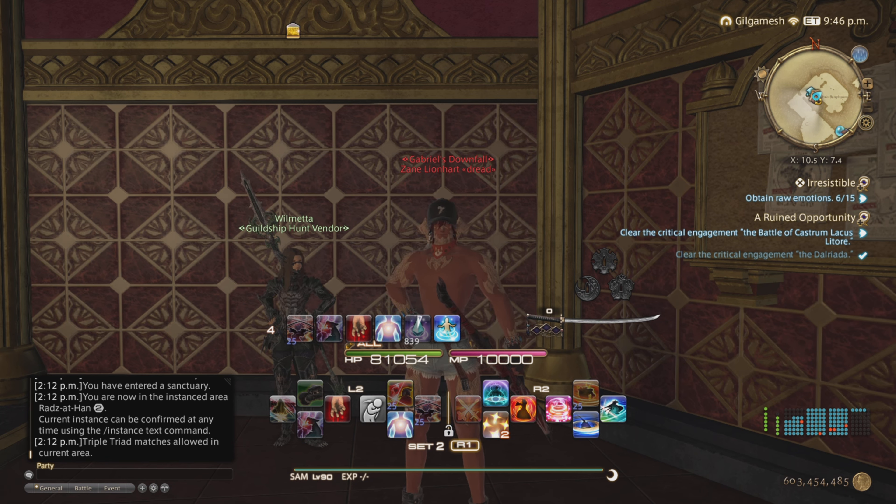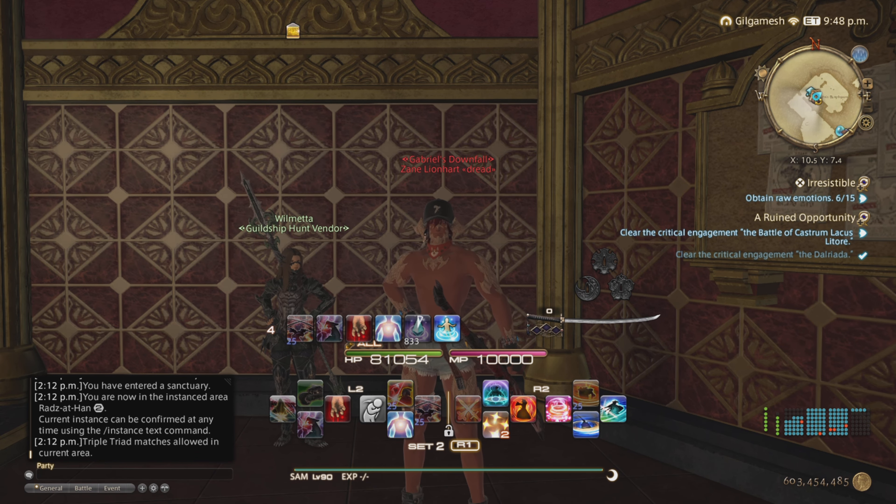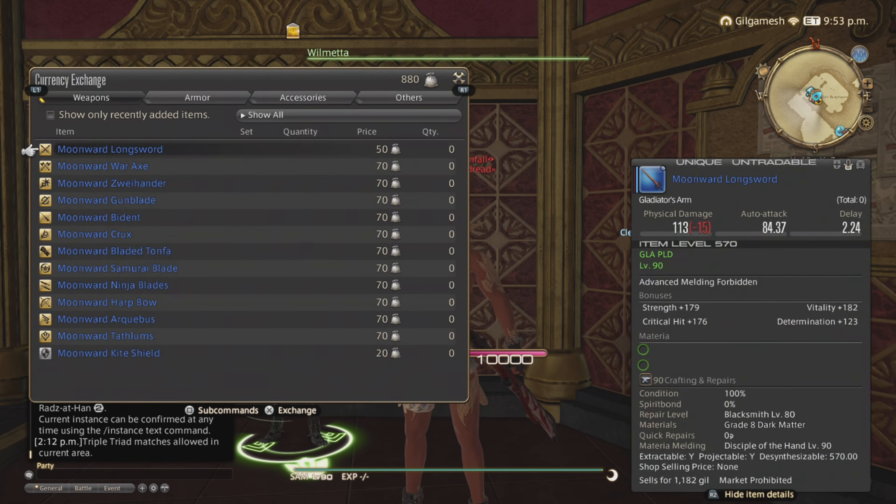And that is with the Endwalker accessories. In Radz-at-Han at X 10.5, Y 7.4, you'll find the hunt vendor. You must do 'Let the Hunt Begin' from your grand company after getting Second Lieutenant rank to unlock the hunt throughout the rest of the expansions. You're going to go to the Moon Ward gear vendor.